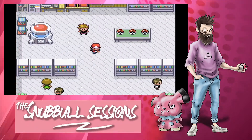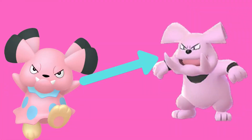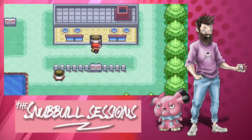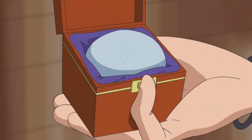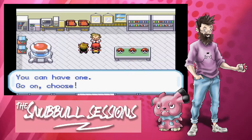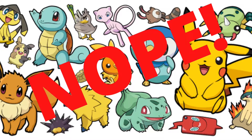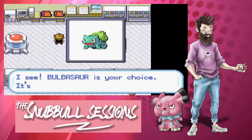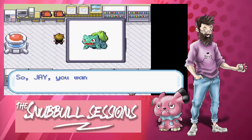The rules for this challenge are simple. Number 1: Snubble can't evolve. Number 2: Snubble can't hold any items other than an Everstone, which is just to prevent me having to press B constantly so I don't break the first rule. Number 3: other Pokemon can't be used in battle. They can, however, be caught for use as HM slaves or to fulfill certain objectives, like obtaining the Flash HM from Professor Oak's aid. The challenge will be considered successful if we beat the Elite Four.